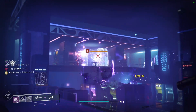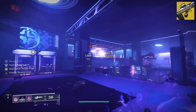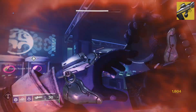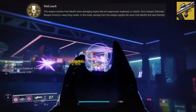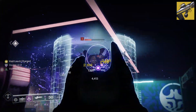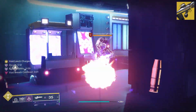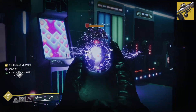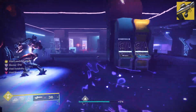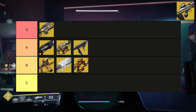Coming in next, we have the Vow of the Disciple weapon, Collective Obligation. The Collective Obligation originally wasn't well-received, but it had a very unique exotic perk allowing it to leech void debuffs when damaging targets, and it is auto-reloaded when you gain a void buff. This weapon is fantastic to slot into Void 3.0 builds, especially when focused on Volatile, Devour, or Void Overshield keywords. Especially after the recent Pulse Rifle buff and exotic primary buff — if you have this in your inventory, I suggest you give it a go. Because of its insane synergy with Void 3.0 builds, I'm going to rank the Collective Obligation an A.